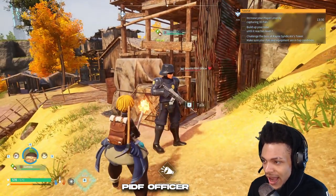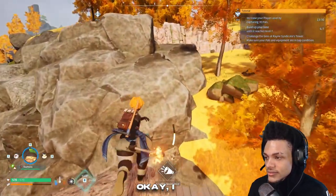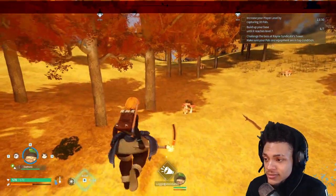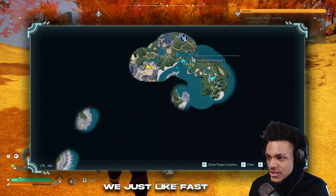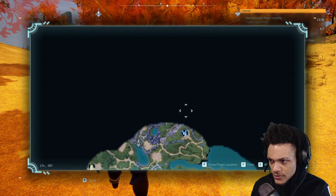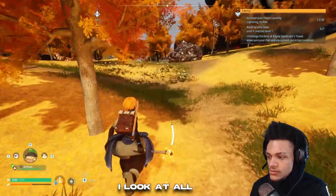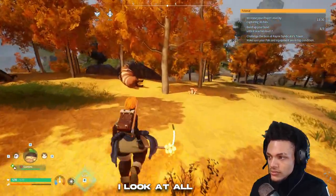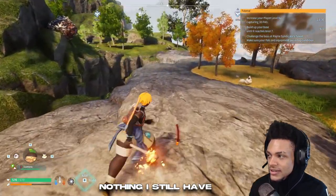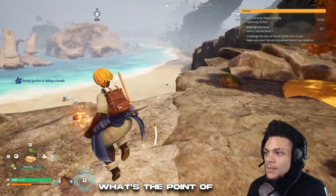What are you, a stormtrooper? A PIDF officer. I wanna know how to get a gun. I was told that this was Pokemon with guns. Can we go to a map? Can we just fast travel? Can we just go to the base? A level 11 Shillet? I still have yet to figure out what the ore is used for. What's the point of fast travel if I can't even use it?